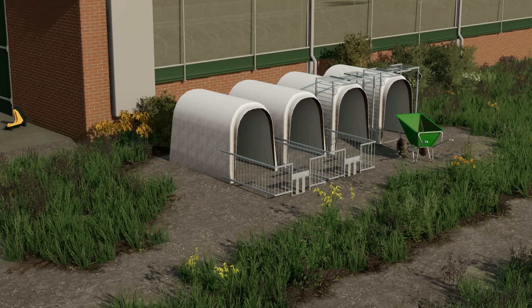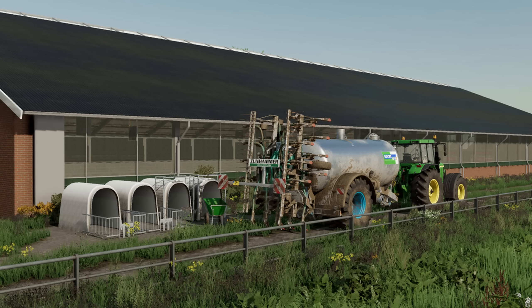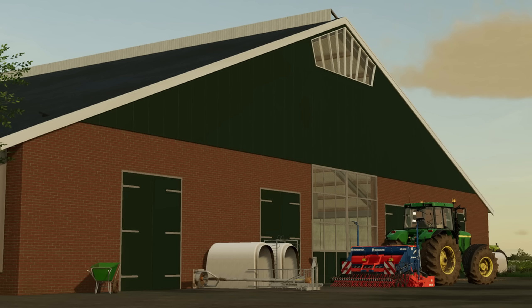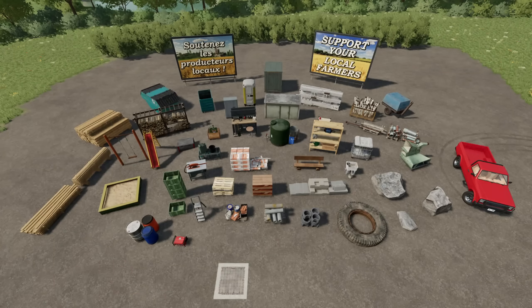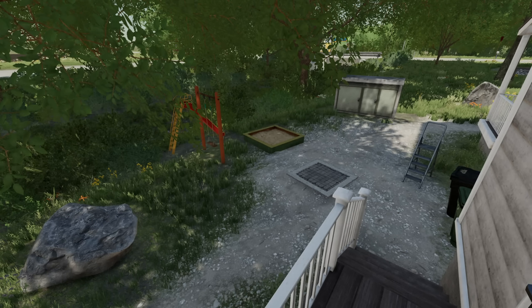For placeable packs, we've got the Placeable Dairy Farm Package by DMI 20 Millimeter Normandy - some placeable dairy farm objects, calf pens, and other small items - and the Decorative Details Pack by Triangles Trouble, which has 45 different objects all taken from the base maps that you can now place wherever you like to make your farm feel more fleshed out. All of these mods are available for absolutely everybody - consoles and PC.